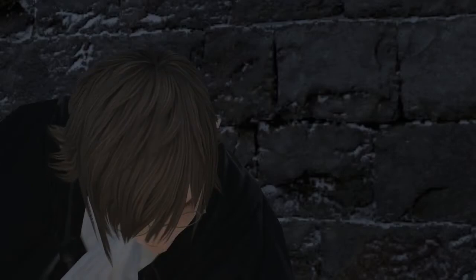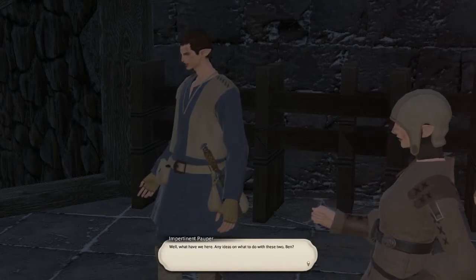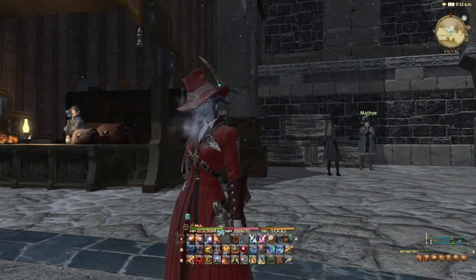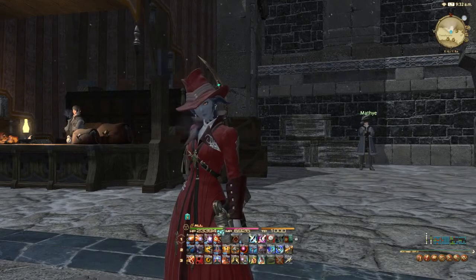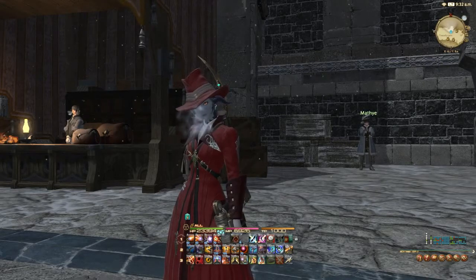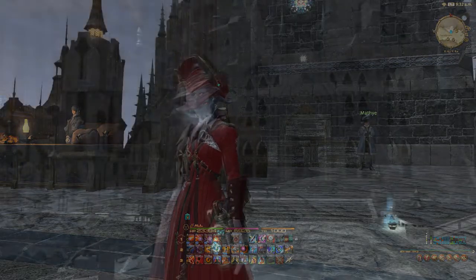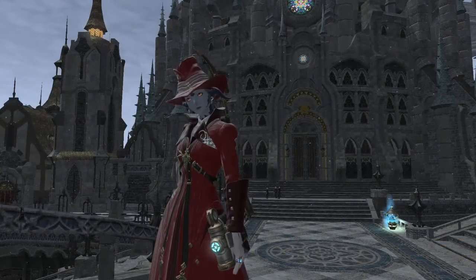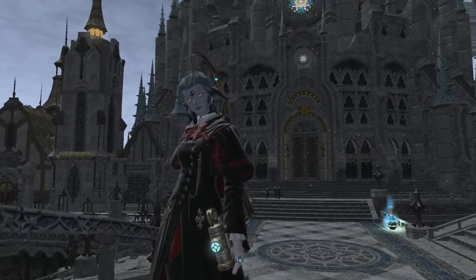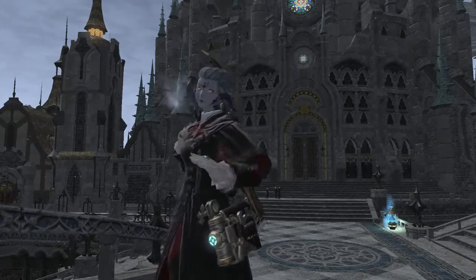Patch 3.15 introduced the first chapter in the Saint Endalim's Scholasticate story. In order to access this level 60 quest, you must first complete the level 56 quest Keeping the Ledger, which is available from the NPC Mathye located in the Pillars near the Jeweled Crozier. If you've already done that, he will then offer you the quest Contradicting Convictions. The 3.4 and 3.5 chapters of this quest series begin with the NPC Briarden, who can be found near Saint Reymanaud's Cathedral. For finishing the third chapter of this side story, you are awarded two cosmetic items — the Inspector's Eyeglasses and the Scholasticate Coat — and you will learn the Spectacles emote. From start to finish, this quest series is between three and five hours long.